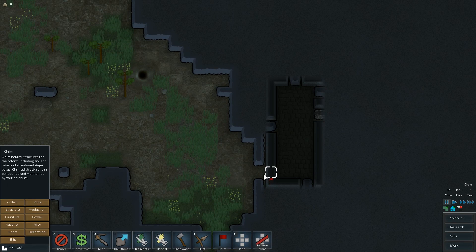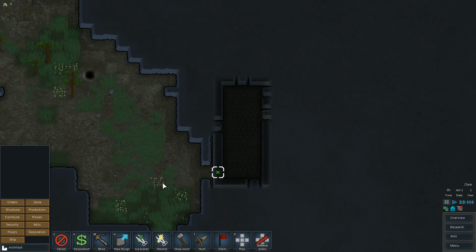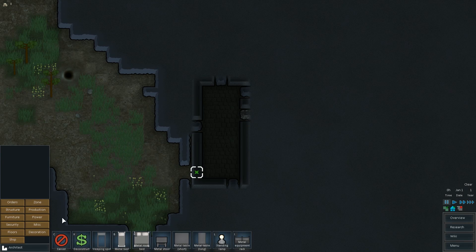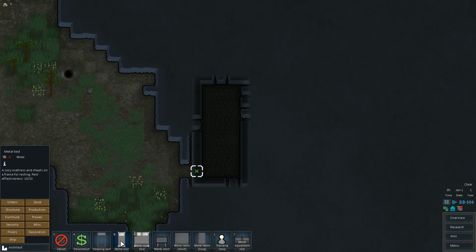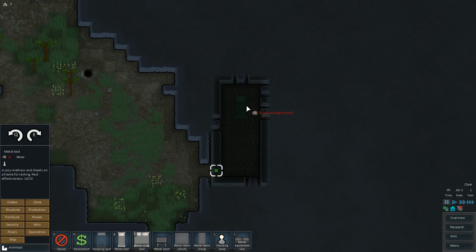Orders — mine it, deconstruct it, and furniture. We only really technically own silver, metal, and wood to start. Metal, because it's right over there — that'll be fine.